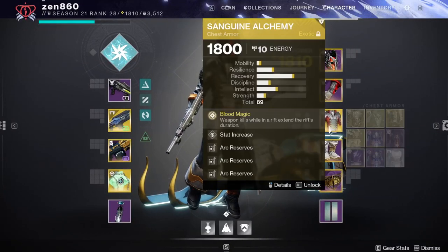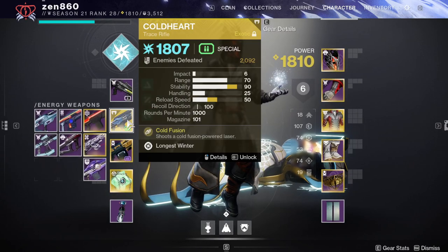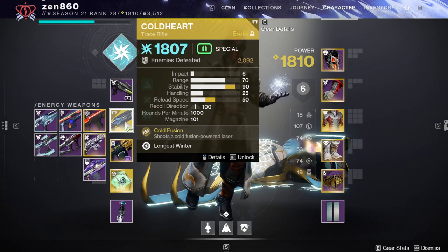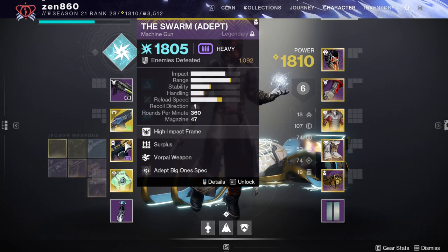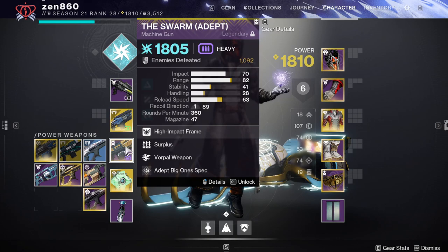For the build today, we're going to be using my Arc Warlock build with Sanguine Alchemy and Coldheart. The auto rifle is here for stunning barrier champions. Coldheart is here because of its heavy damage and build synergy and the fact that it stuns overload champions. And the machine gun is here again because of the heavy build synergy — it does good boss damage and shreds through champions.